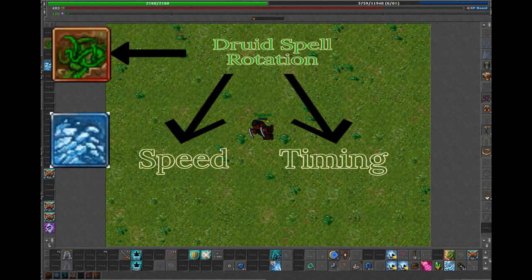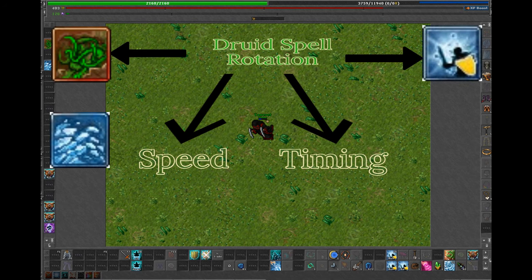A druid is also master of healing and has three types of healing in party. First, we have the regular heal friend called Exurusio and the name you want to heal. Second, we have a newer spell called Nature's Embrace. Use this spell wisely because there's a 60-second cooldown on it — it's also called an emergency heal.